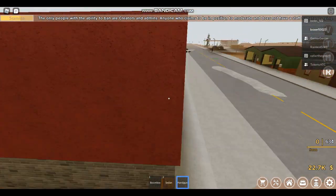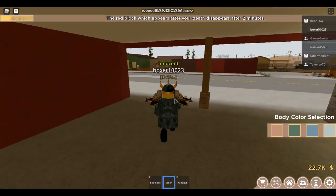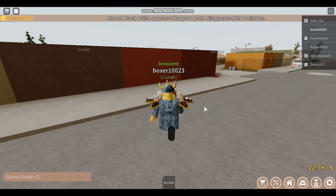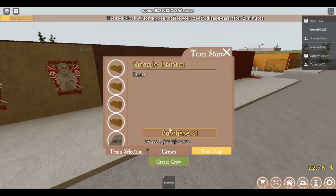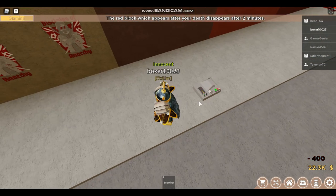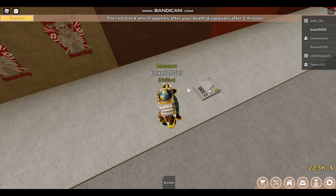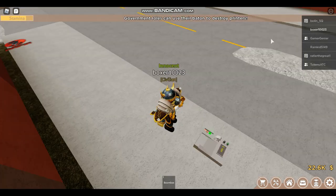There is also a new printing glitch — it's kind of for trolling. Place a printer and wait for it to be at 1000, which is the max amount. I recommend waiting for 1000.